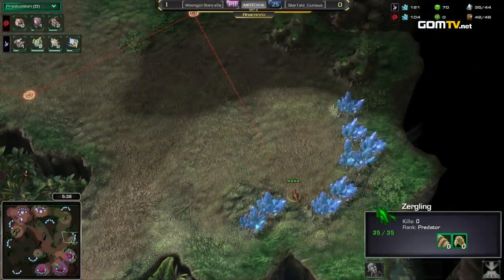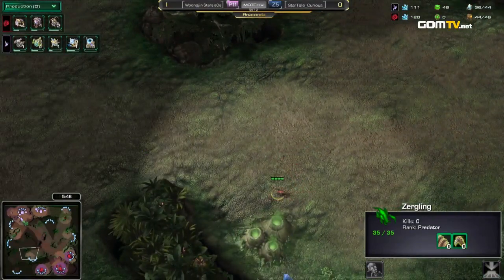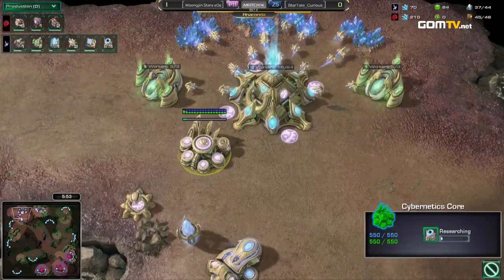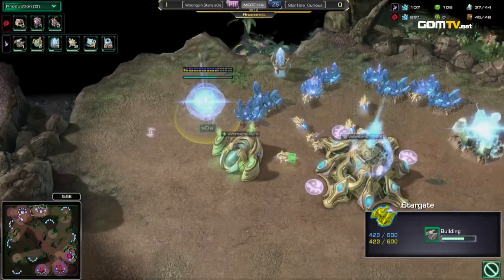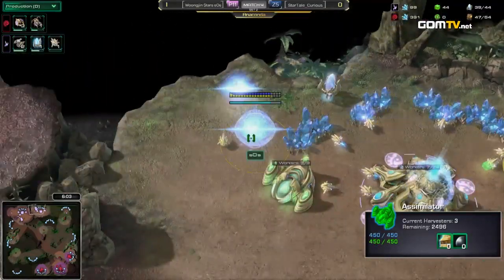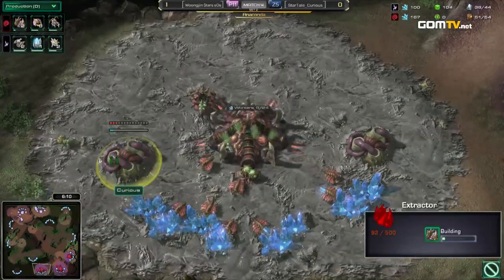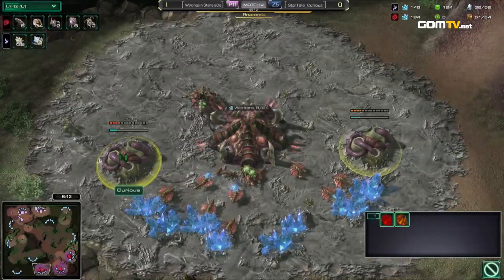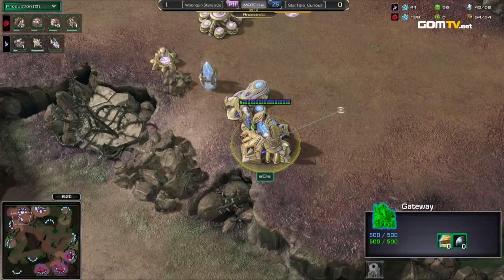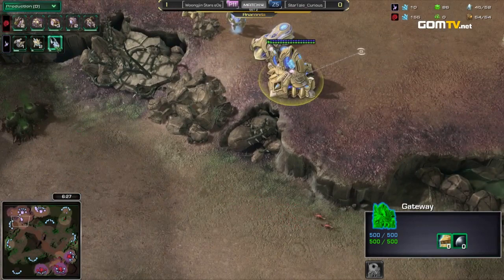I'm really interested to see what exactly Curious is going to do with this economy. Because once he scouts that the rocks are there, he'll know this is a very late-game-oriented style that SOS is building, and he could go into so many different builds — even a mass mutalisk build on three bases with all the gas he's going to harvest. And that's the second Stargate, as expected — double Stargate before the third Nexus. He places a pylon. Curious's Overlord can't quite see it, so he doesn't know for sure if there's a Nexus or not.